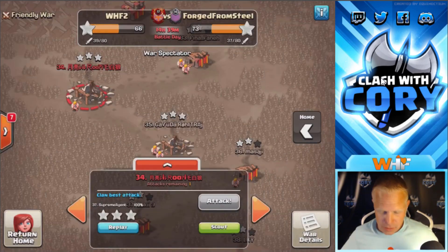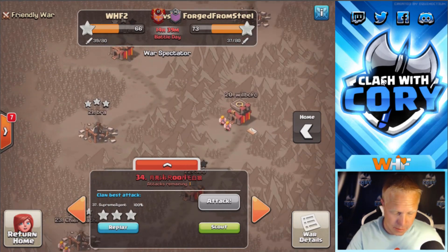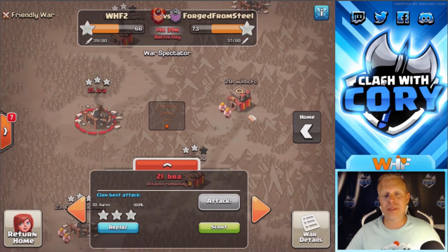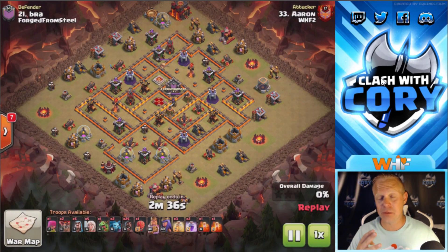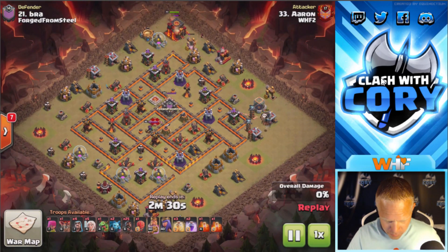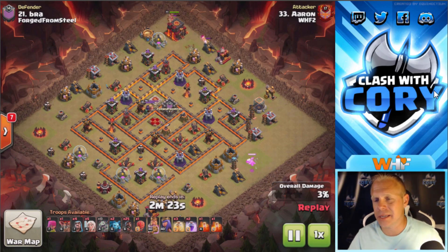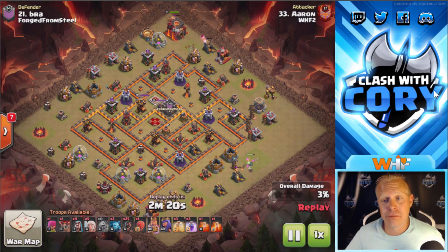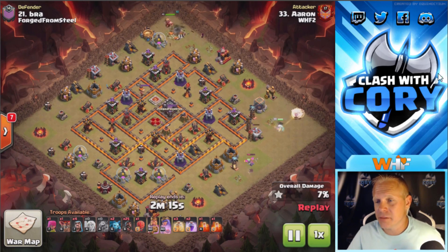The methods change on these attacks but the objectives do not. The must-haves are the queen and the enemy clan castle. The really nice-to-haves are the barbarian king and pathing. Queen Charge Hogs is going to be our second most popular on our top three hog attacks at Town Hall 10, and if done right this can really wreck bases. Aaron's going to do it right right here.